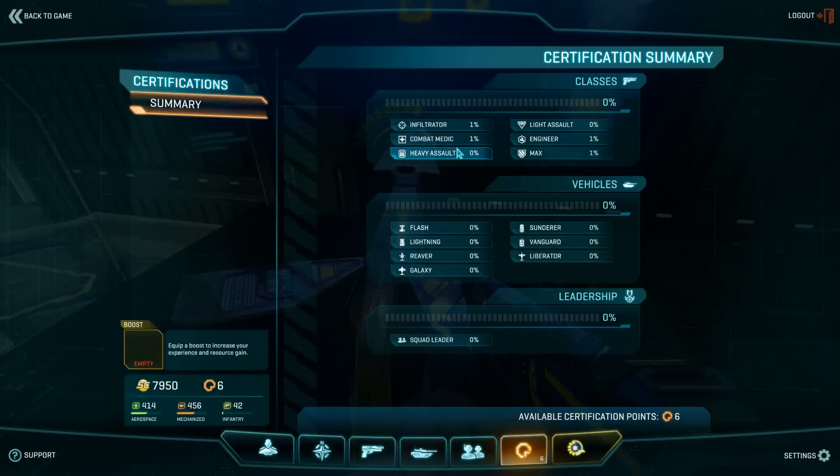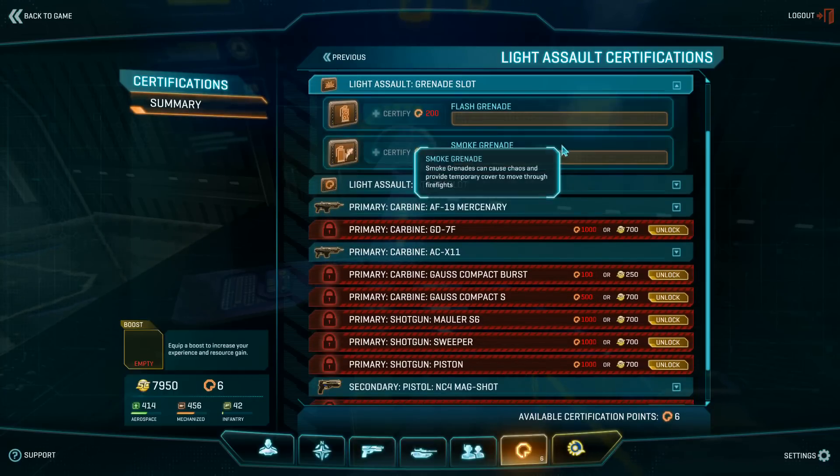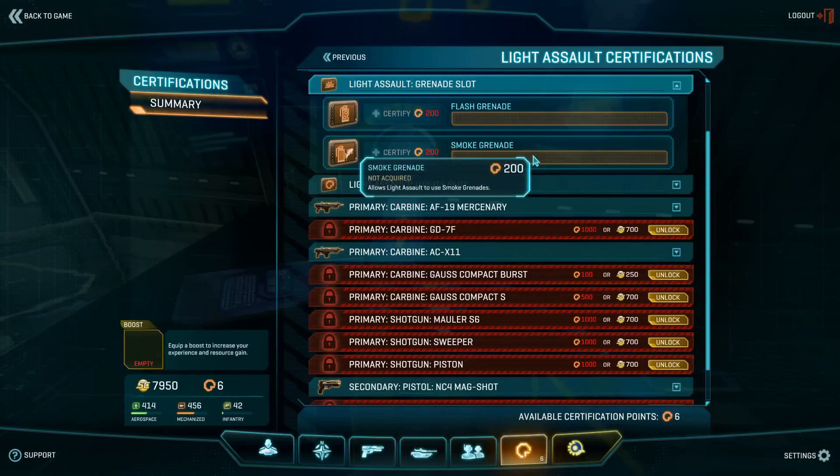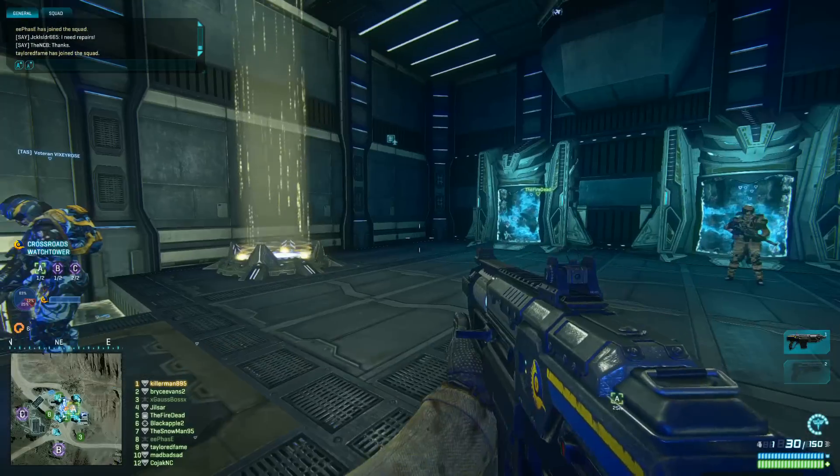One thing to note is that under light assault in particular — other classes tend to vary — you can actually have different grenade types. You can have flash grenades and smoke grenades on light assault, and those work the same way. When you run out of those, you have to resupply them as well, and they all use infantry resources.